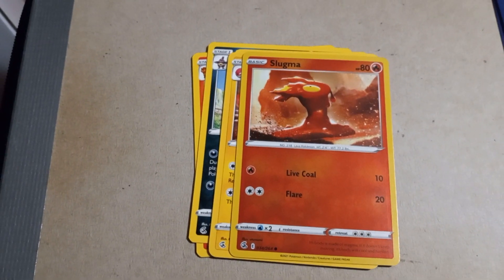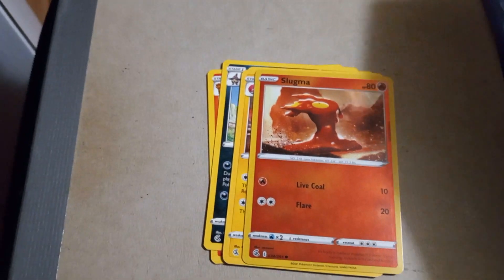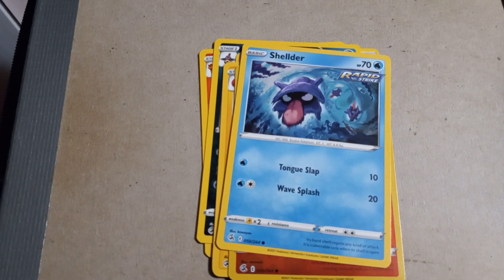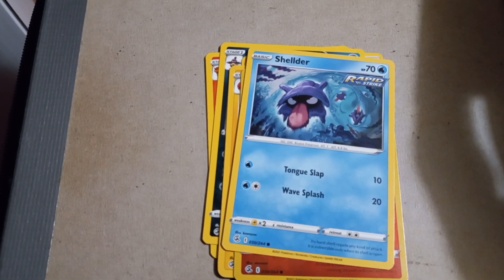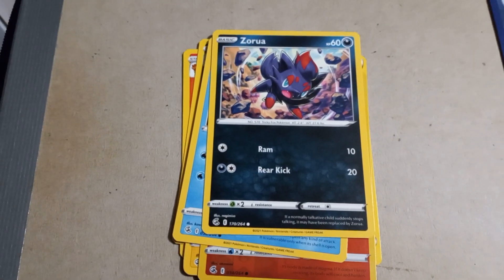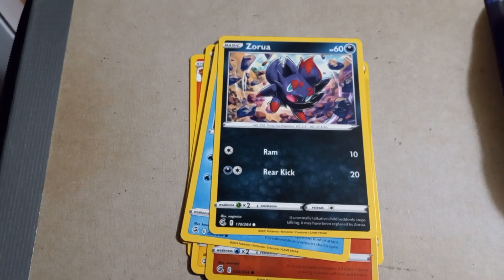Slugma with 80 HP, Live Coal and Flare. Shelmet with 70 HP, Tongue Slap and Wave Slap — as if they're using their tongues to propel the wave, basically a double slap. Zorua with 60 HP, Ram and Rear Kick.